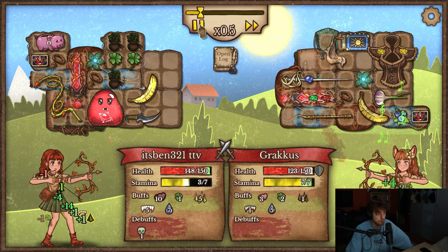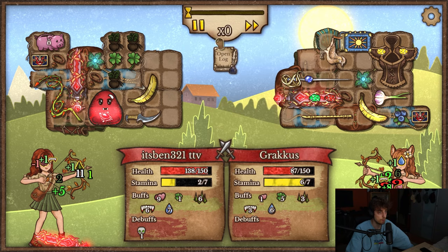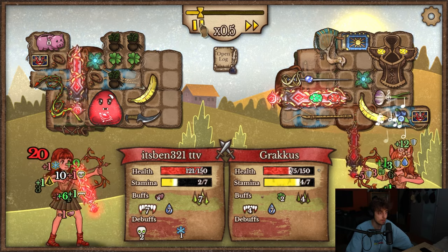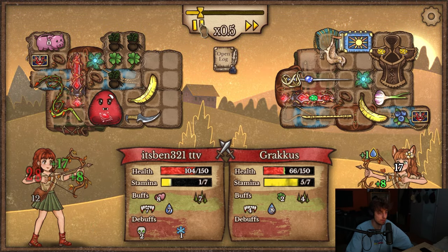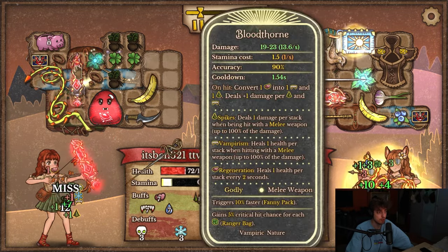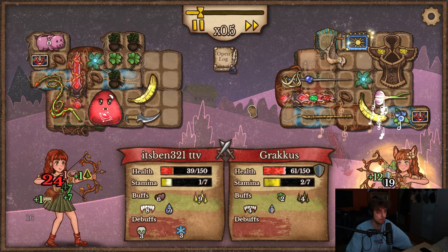We have high crit likelihood, which is kind of whatever. And our healing is just absurd. I want to see when Bloodgrouber crits. It missed. The bird messed up my luck. Oh no, I lost to a bird.